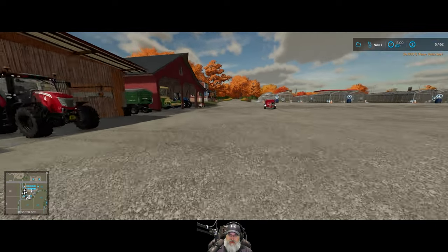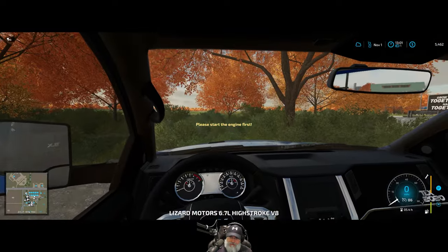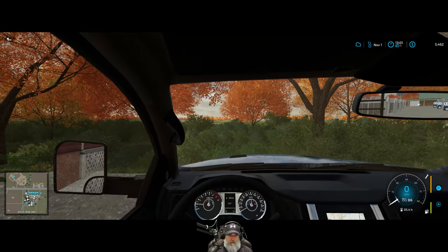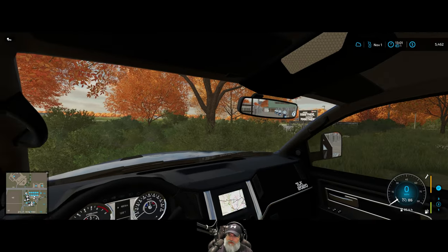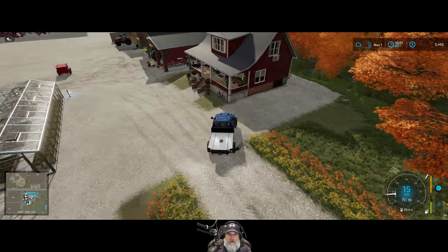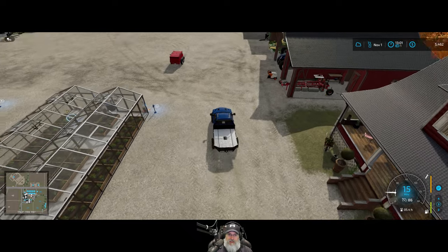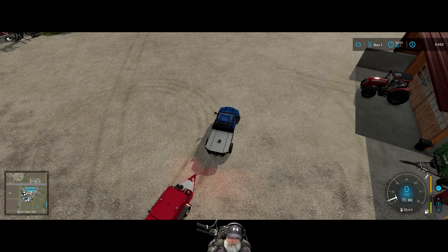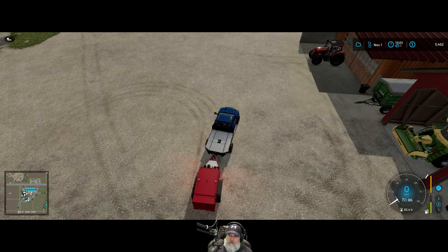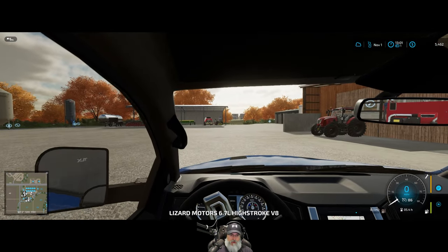We'll hook the service trailer up to our pickup truck, get some gas in it, and then take it out to refuel the MAN truck properly. The cab view has terrible visibility for backing up — the mirrors are going in and out, so that's not really going to work. The first-person cab view in this game seems more of a novelty than a practical way to play, just because the views aren't that great.